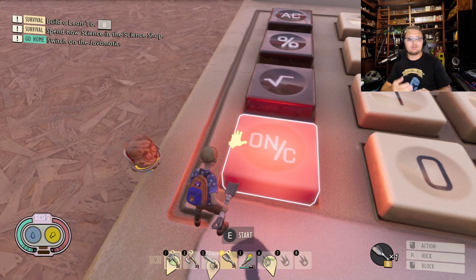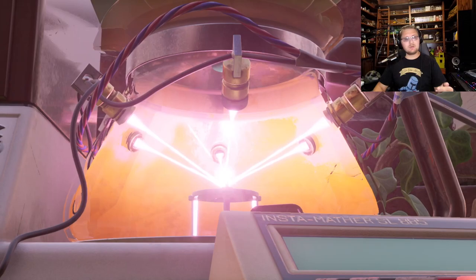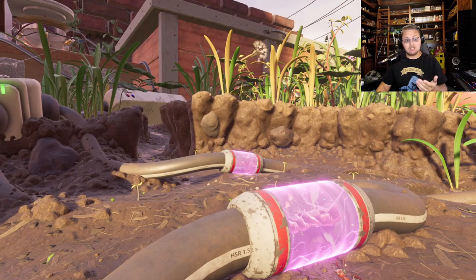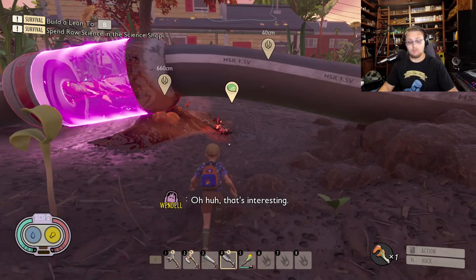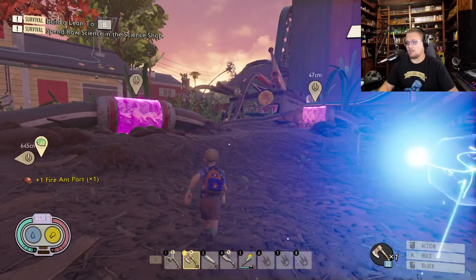First things first, I'm going to activate the Javamatic to give you guys an idea of what's coming your way. You're going to need to build. I'll get it activated — it makes a big electric shock, zaps out, and says 'insufficient power.' Once it's powered up, orcs start attacking the cells and you need to get those fixed. So you're going to need a repair tool. You'll have to come down here and fight some fire ants to get them off your mixer parts.